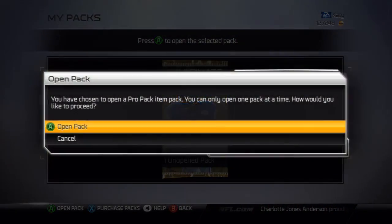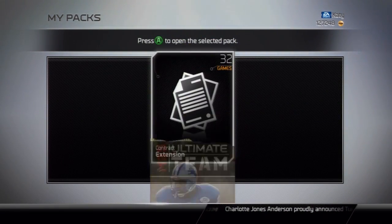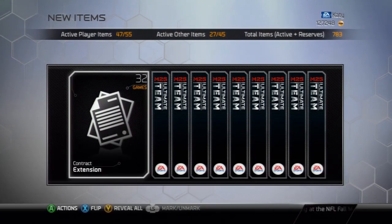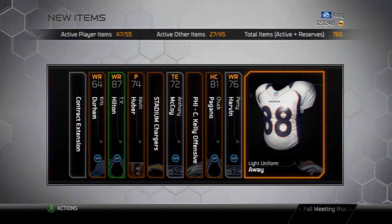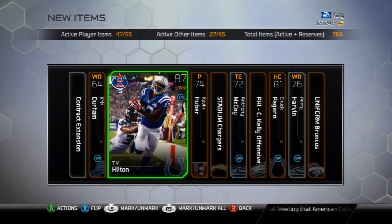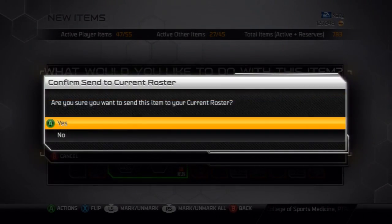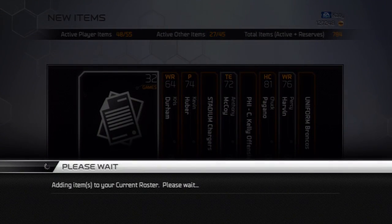So yeah, those are the must-have cards to look out for when you're pulling packs. We got some packs to open — first off with our free pack we get every week from our season ticket. Reveal all, and bam, we get that T.Y. Hilton! Colts — as you guys know I am a Colts fan, so I love that card right there.